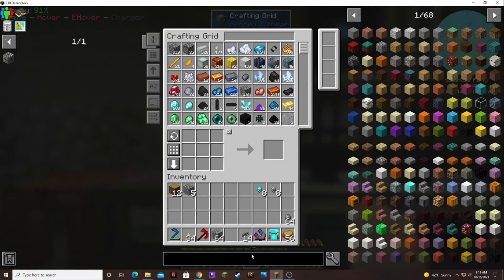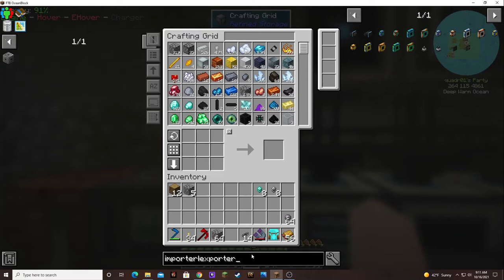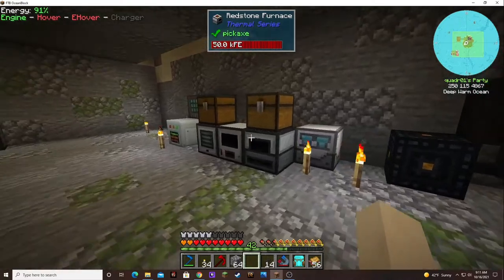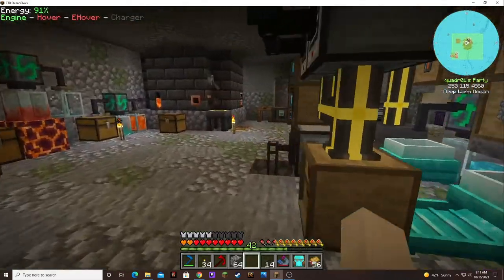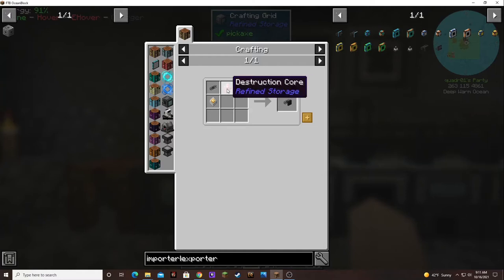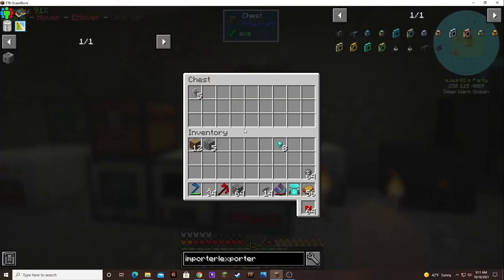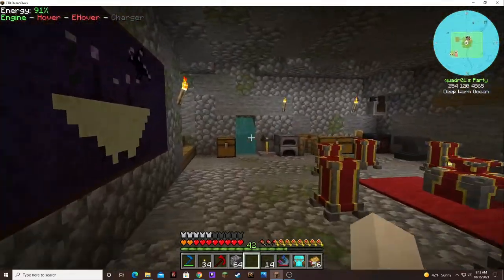We're going to need an importer and an exporter. It'll be nice to get these automated. Let's go check all the other things. I'm pretty sure I need those. And we have the processors. That was something exploding. Should I sleep through this?